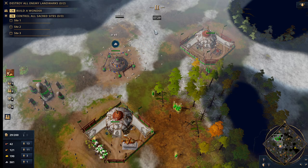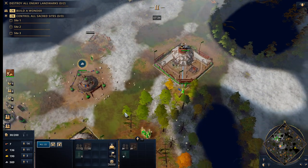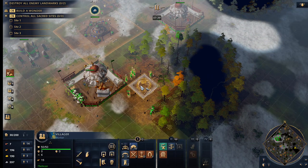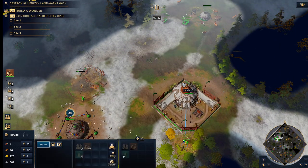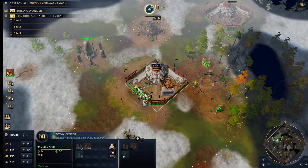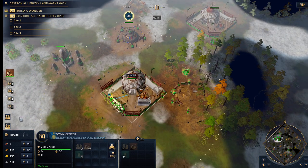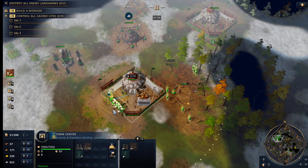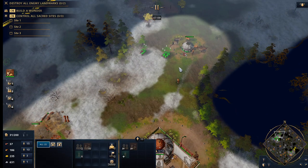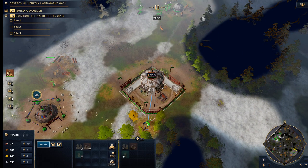This is kind of a mistake on my part — not having food production going. When you transition your villagers onto the deer, make sure that you have enough in the bank to keep constant villager production. It's better not to do it immediately like I just did. It is important to have food production going at all times. The big advantage you get from the second TC is double villager production.